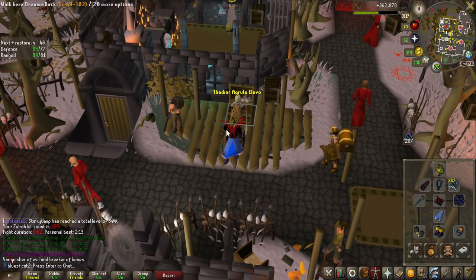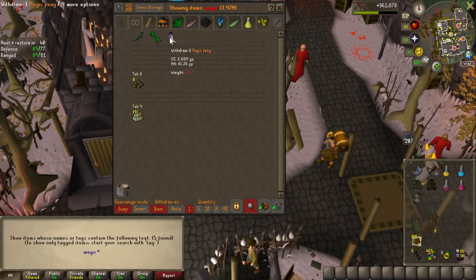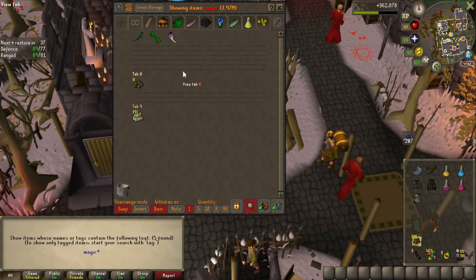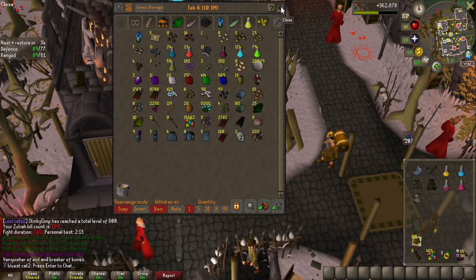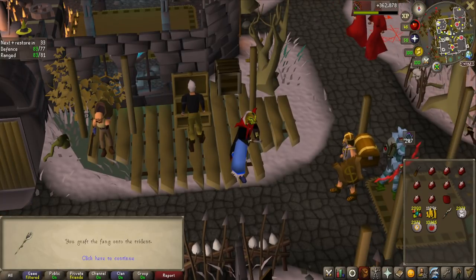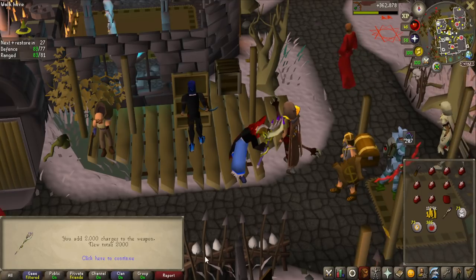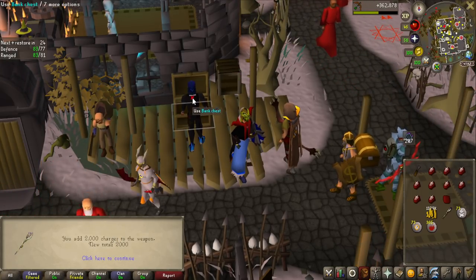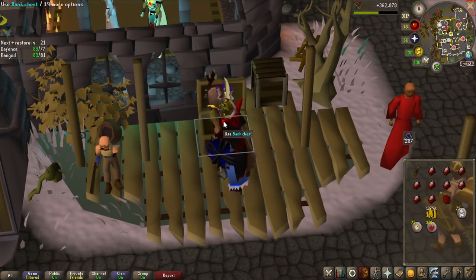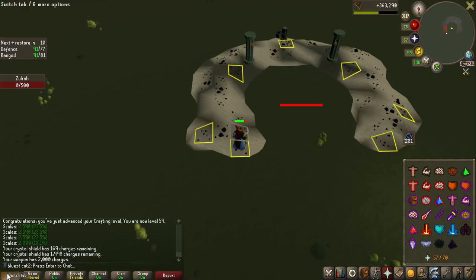The trident has 15 magic accuracy, and the toxic trident with the magic fang has 25, so it would help a lot with the accuracy. I really don't know how many scales it would consume, but I do want to try it. You actually need 59 crafting to be able to make that and I'm only 58, but luckily I have done the Corrupted Gauntlet, so I have all of these crystal shards to cut. 59 crafting - let's now apply the magic fang to the trident, and now it has 25 magic accuracy. I'm going to start by adding 2k of the scales. It is now charged with 2,000 charges, and I want to see how many I use per kill. Let's see the time.